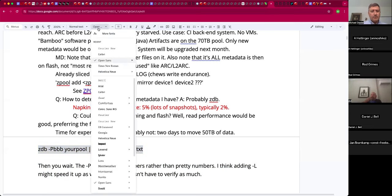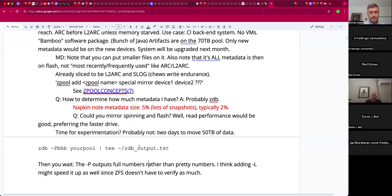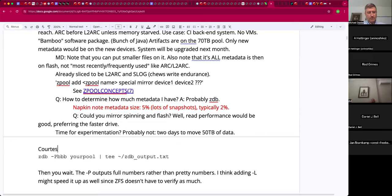Someone found something on Reddit about finding metadata size with `zdb`. The command is `zdb -p bbb <poolname>` — `-p` prints numbers in parsable form and triple-`b` gives block statistics at increasing verbosity levels. Running it now and will report back in a few minutes.